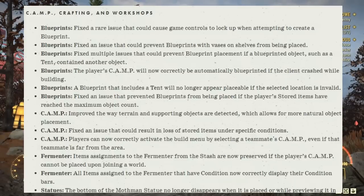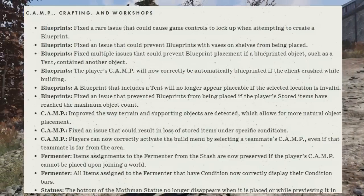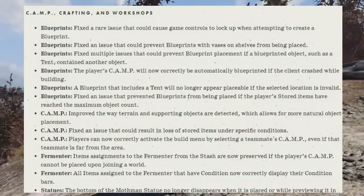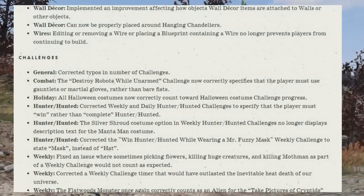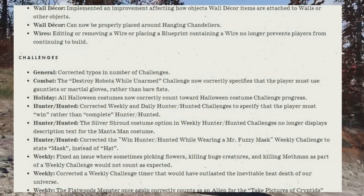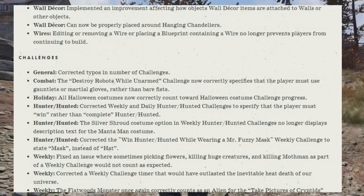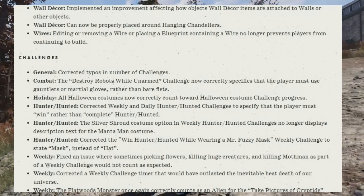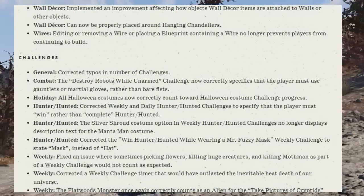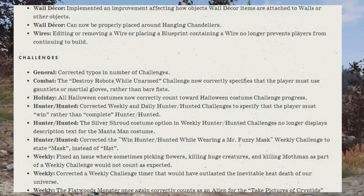Under camps: improved the way terrain and support objects are detected, allowing for more natural object placement. Fixed the issue that could result in loss of stored items under specific conditions. Players can now correctly activate the build menu by selecting a teammate's camp even if that teammate is far from the area. Fermenter: items assigned from the stash are now preserved in the player's camp. All items assigned to the fermenter that have conditions now correctly display their condition bars. Under statues: the mountain statue bottom no longer disappears when placed or previewed. Wall decor items can now be properly placed around hanging candeliers. Wires: editing or removing a wire or placing blueprints containing a wire no longer prevents players from continuing to build.